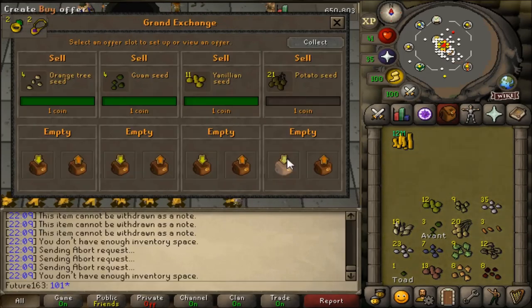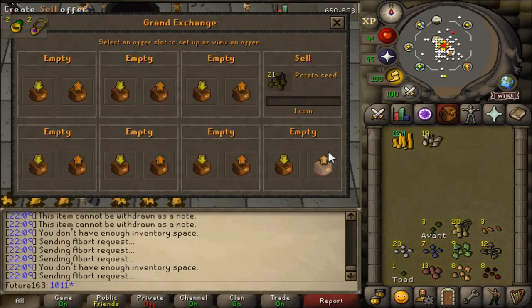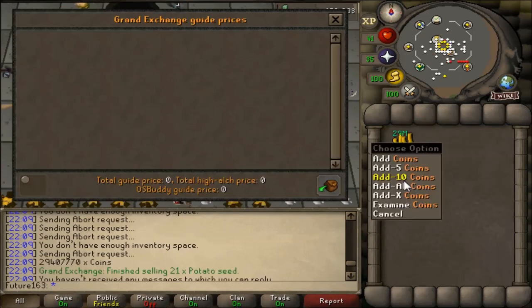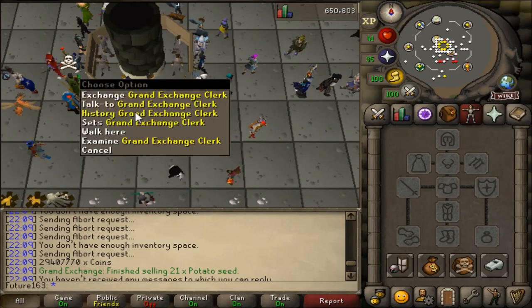We've managed to make ourselves 29.4 million GP from all those bird nests and mole parts. So we managed to get ourselves 2.2 million GP profit from this little project. Was it worth it? Yeah, I think it's personally worth it. Did I think I'd make a profit? No, I didn't think I would. So this is a real bonus. Potentially you could call it a money-making method, but it's not really one where you make a lot of money per hour.